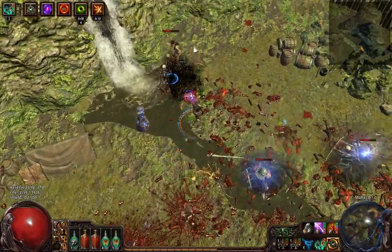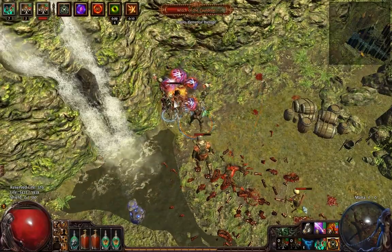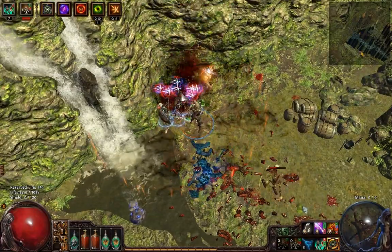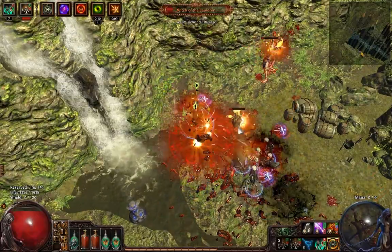The only reason I put up a skeleton bro is to make her move less so I can bear trap her easily. As you can see this thing is kind of annoying to kill — it has a lot of resist, it's probably completely over-capped.